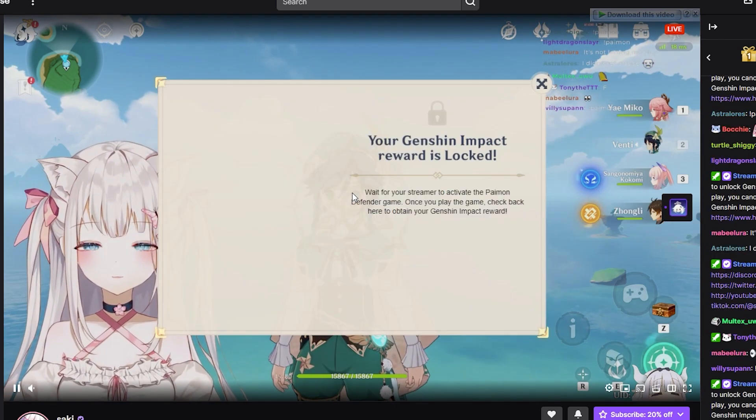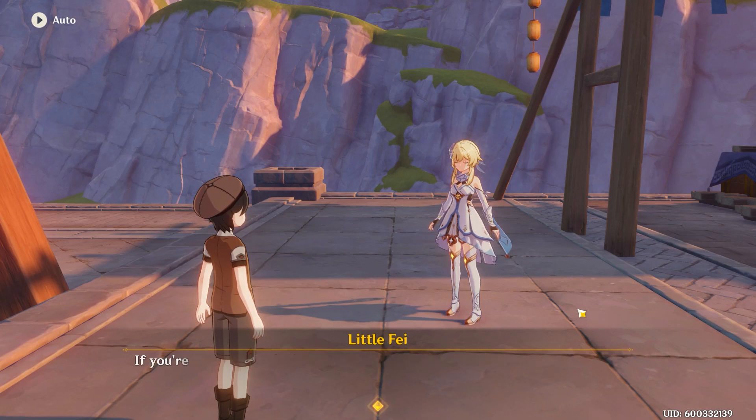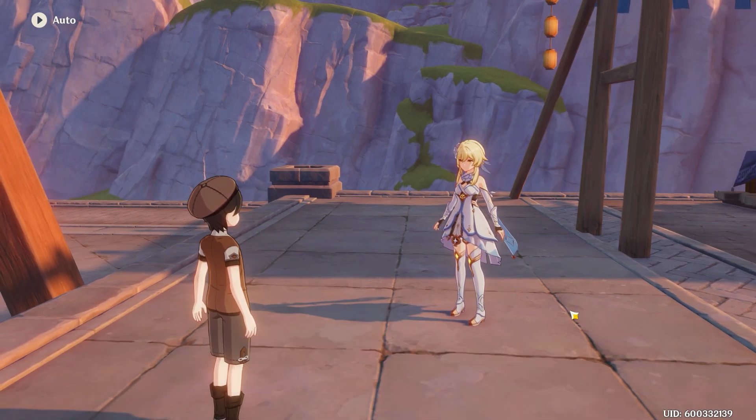In order to get more stamina bars, you need to watch the stream and click on the food that may or may not appear once in a while. Keep in mind that you don't need to do this — you just need to get good.